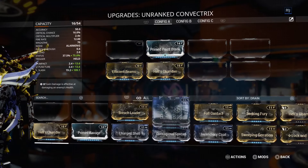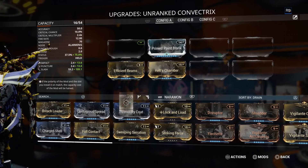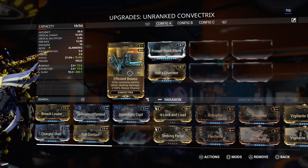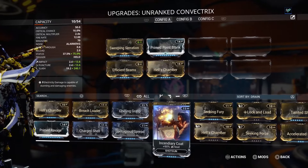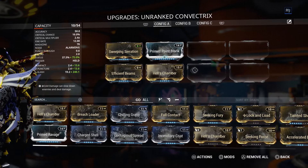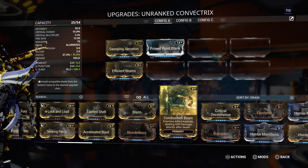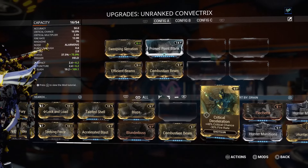Since this is mostly a slash weapon, we're going to put Sweeping Serration on it. And of course, we've got to make sure we have this mod — it only consumes ammo when dealing damage, and gives plus 150% static chance. We want it mostly for the static chance. We might take Sweeping Serration off because we are going to do dual stat mods. You can also use Combustion Beam on this — we're taking Combustion Beam.